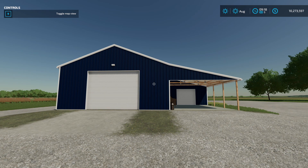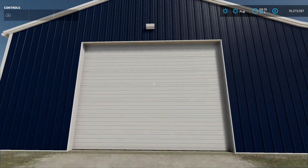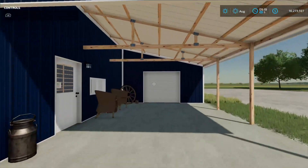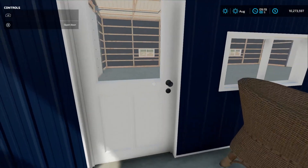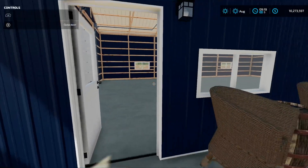Pretty nice shed here — let's go ahead and check out the inside. You have a door, you have the main garage door right here, and then you do have a side door over here — the side entrance or the main entrance for walking through.